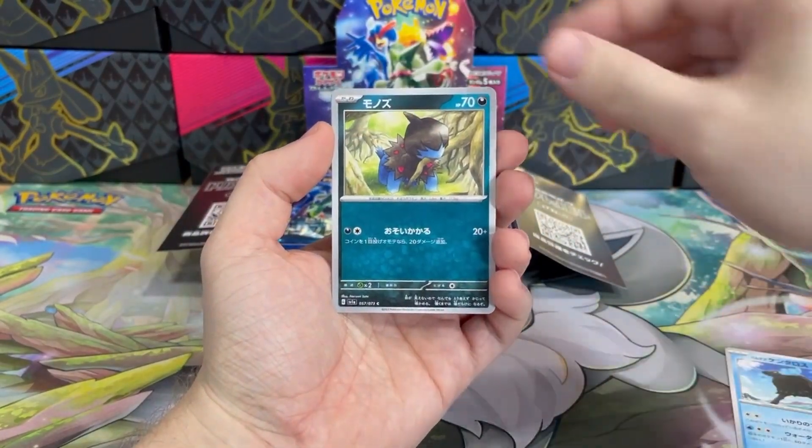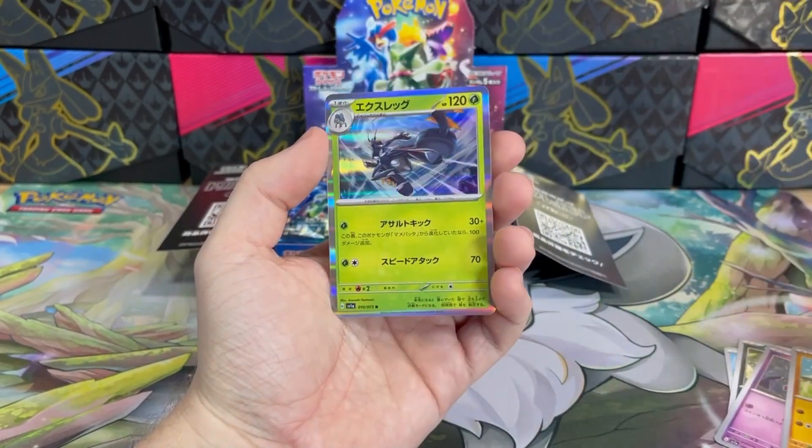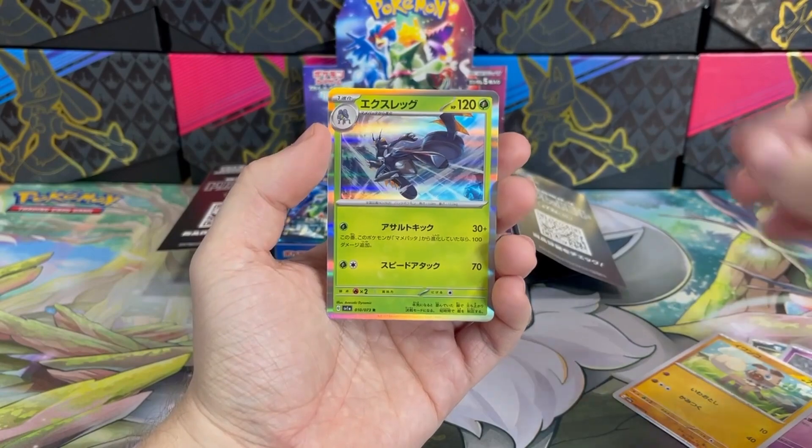It's Tauros, Deino, Tinkatink, Rockruff, and Lokix holo. Alright, it's a good start.